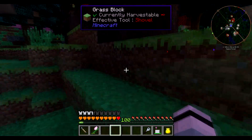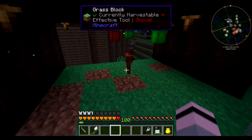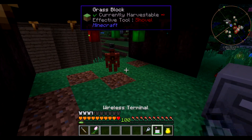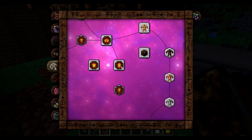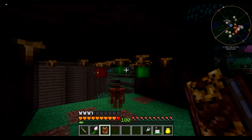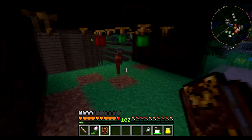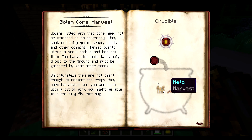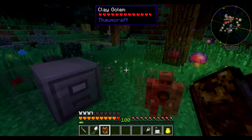I also went ahead and did some research and I actually made research for the Golem Anticore Harvest. So pretty much what I did was I made two Clay Golems. I gave one of them the Harvest Upgrade and one of them the Gather Upgrade. He can harvest these when they get to full, but he cannot pick them up and put them in a chest, so we've got this little golem to do that. Also, on the Harvest Golem, he can't actually replant. They're not smart enough to replant the crops, so you need to go ahead and put this auto-upgrade in, which will allow them to replant.